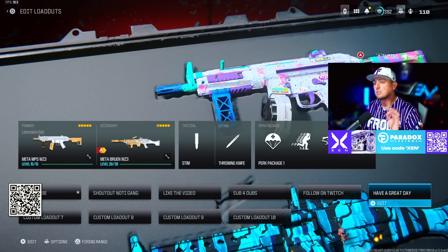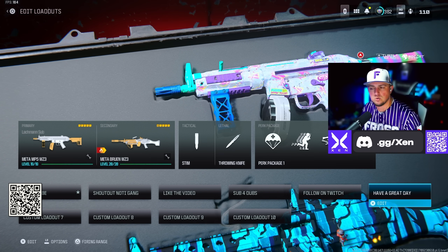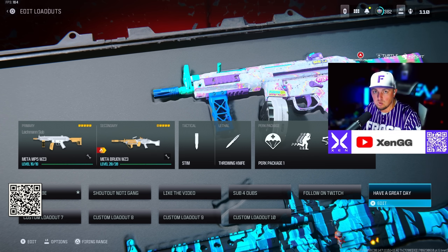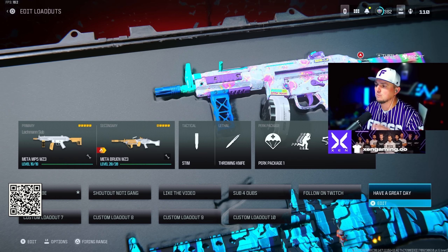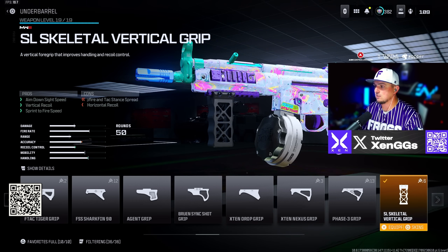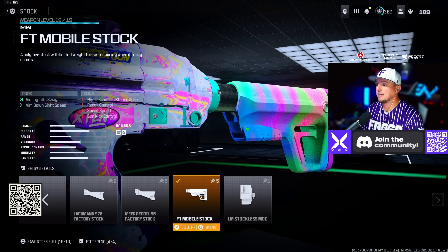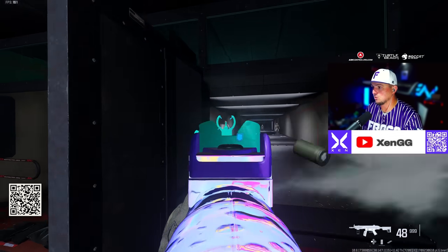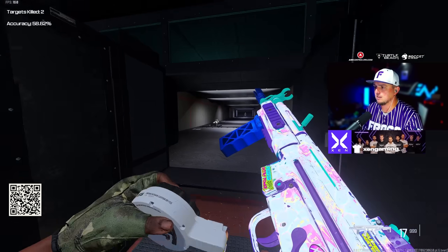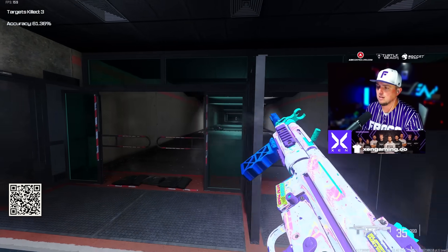For this next set of loadouts — this might surprise you — I ran the Lockman Sub (MP5) this week as a bonus loadout. It's not meta but it's fun. For the Lockman Sub: L4 Flash Hider Muzzle, SL Skeletal Vertical Grip, High Grain Rounds for extra damage and bullet velocity, 50 round drum, and FT Mobile Stock. It's a close-range weapon but a lot of fun to run.